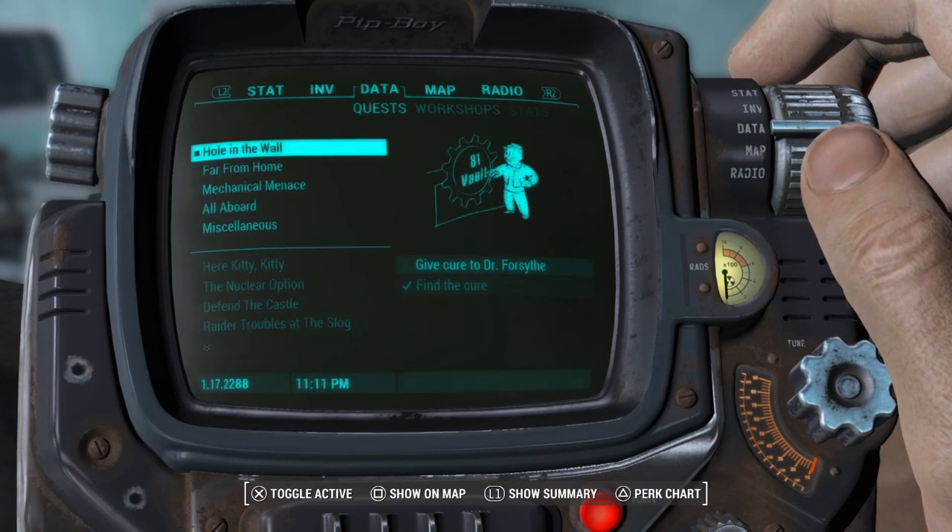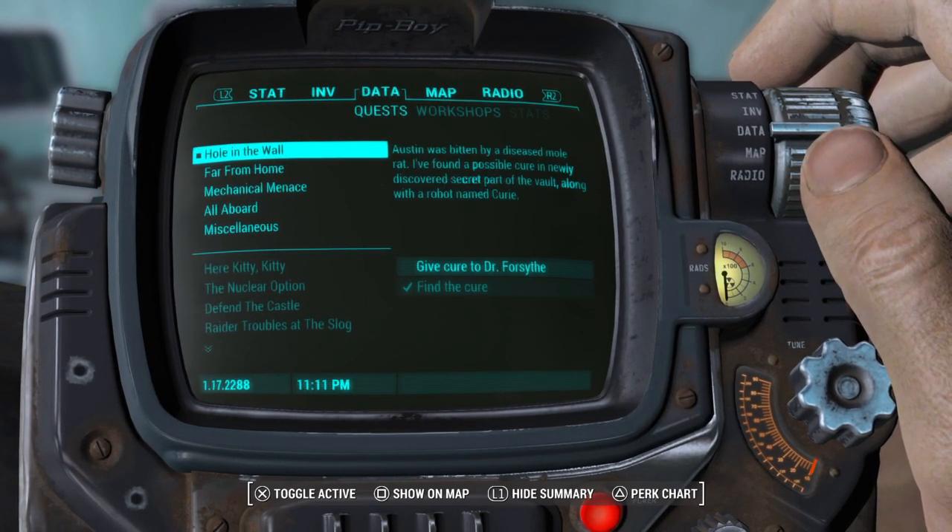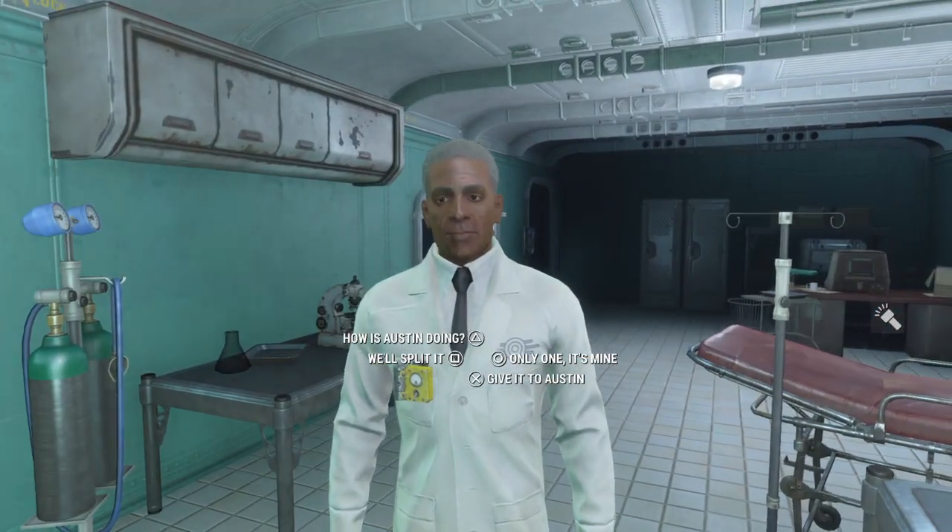Now when you do the mission 'Hole in the Wall,' at the end it's going to say give cure to Dr. Forsythe, so when you're in front of him you're going to talk to him.